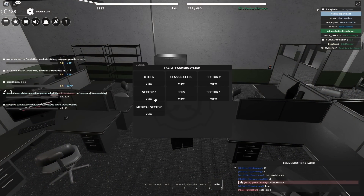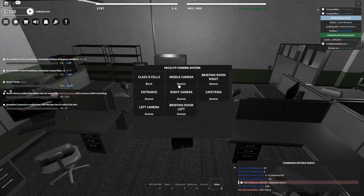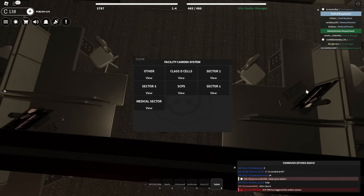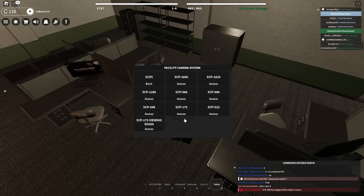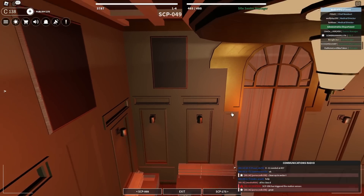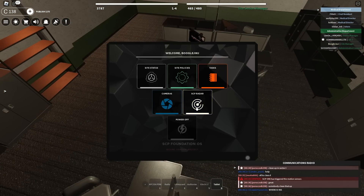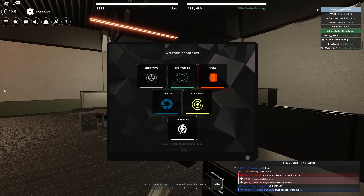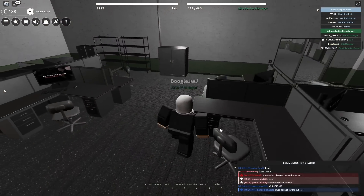Cameras are just like the cameras, so let's check this Class D cell - let's do middle camera. And yeah, you can see this whole entire Class D containment. Let me click cameras again and view some SCPs - let's view someone like 049. Oh yeah, and here's him in his new containment. I don't know where he is right now. And then there's the SCP radar which I guess lets you see where all the SCPs are, and then power off which just closes this thing.